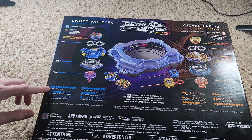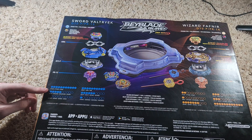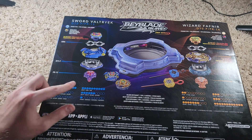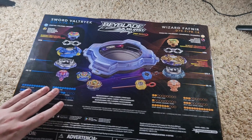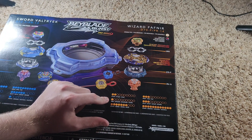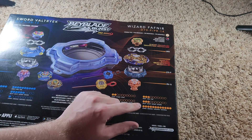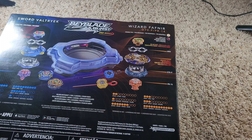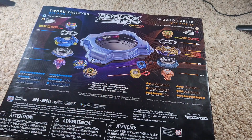These two Beyblades seem to be a little similar but opposite. Sword Valtryek's attack is maxed out, about halfway on burst, no defense, max weight, pretty good agility, and no stamina. Wizard Fafnir has little attack, little burst resistance, lots of defense, a little weight, a little agility, and maxed out stamina. So these two seem to be opposite kinds of Beyblades. We also get the stadium and two string launchers.